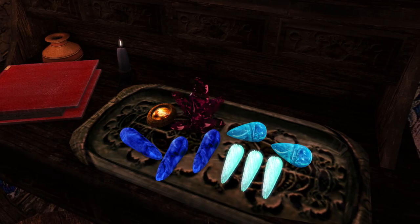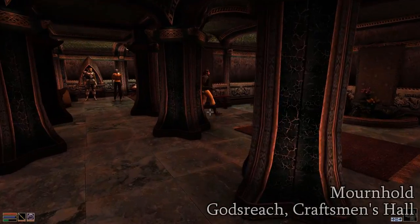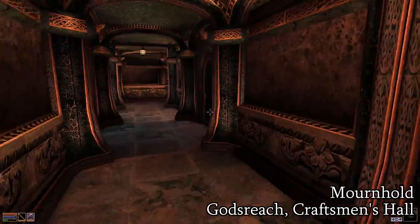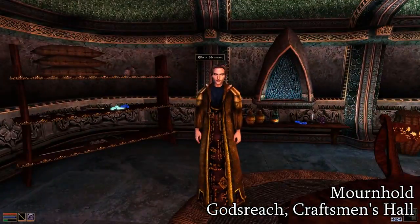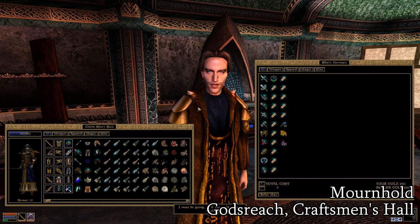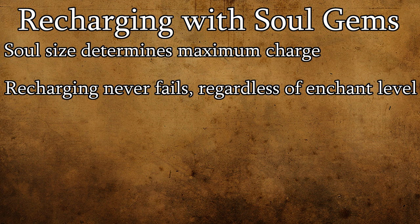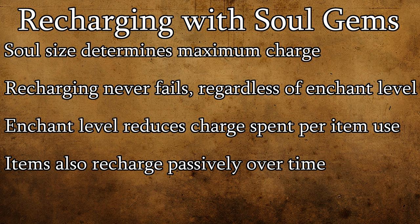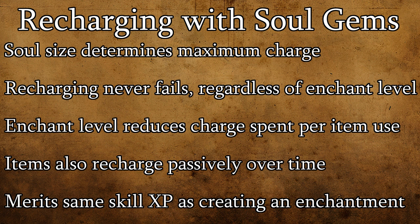As for grand soul gems, they're relatively uncommon. However, in the Tribunal expansion, the enchanting vendor Elbert Nurmark sells five empty grand soul gems and will restock them over time. That said, I really recommend just getting Azura's Star if you're interested in getting serious about enchanting. In addition to enchanting items, you can use a filled soul gem to recharge an already enchanted item that has an on-use or on-strike effect. These items slowly recharge as in-game time passes, so it's usually not necessary. However, it's worth knowing that when you recharge an item you increase your enchanting skill by the same amount as when you create an enchanted item.